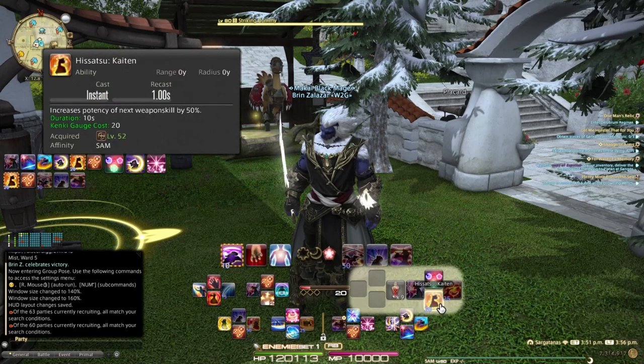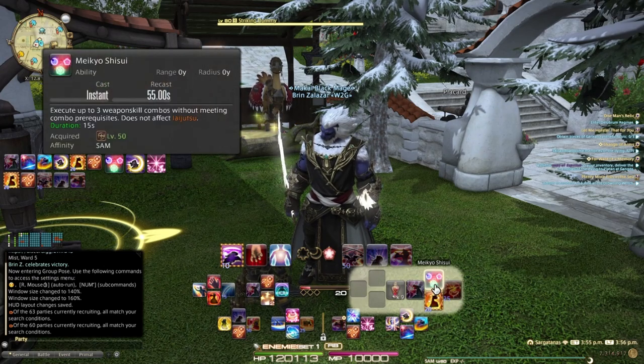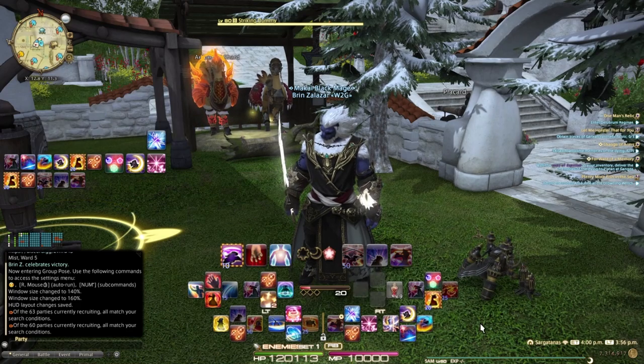In the upper right I've got Koten, which is my damage-up boost, Shinten — which is an off-global-cooldown ability and essentially a dump of your Kenki gauge — then Meikyo Shisui, and Ikishoten again. I also have a Tincture of Strength to overall increase my damage on the job itself.